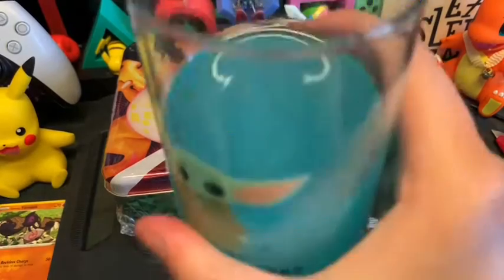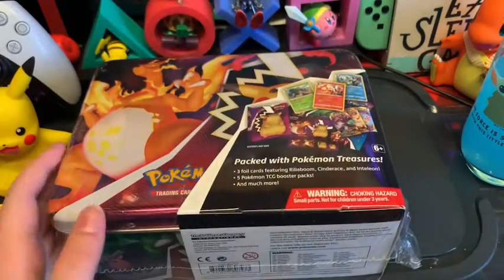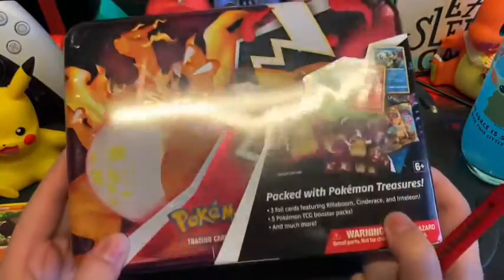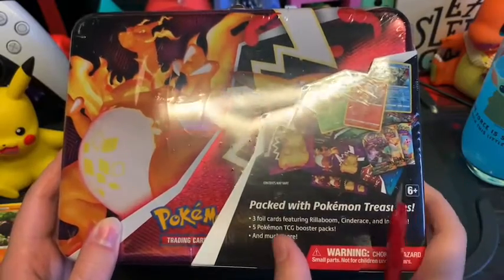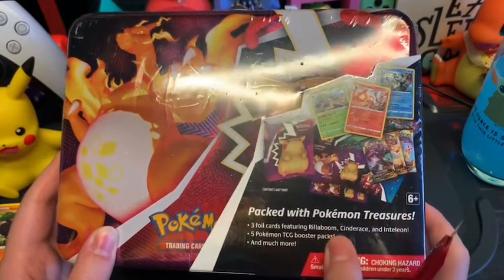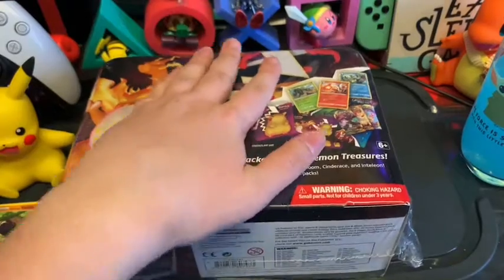Hello again, I've still got my blue drink and we can get started. I have here a tin — I don't know what's inside but I love the tin with the Gigantamax Pikachu and Zacian's arm on there. According to this, we should get three foil cards featuring Rillaboom, Cinderace, and Inteleon, and we should get five cards and much much more, so let's have a look.